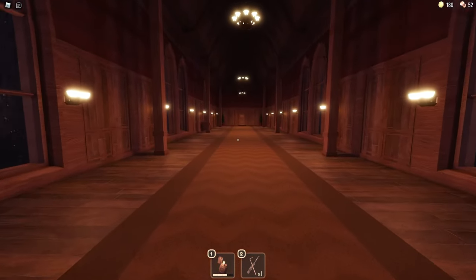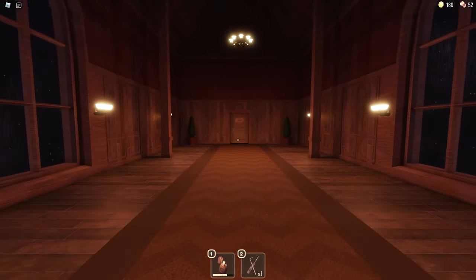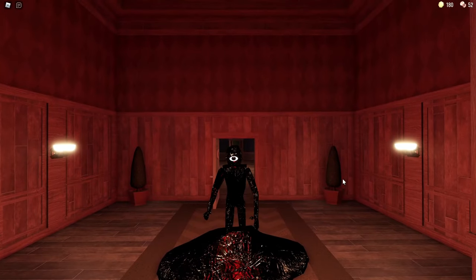It's going to be this long hallway here, and once you get to like halfway to three quarters through it, you're going to have a little cut scene that happens. Seek is going to come right out of the ground and he is literally going to start chasing you down.